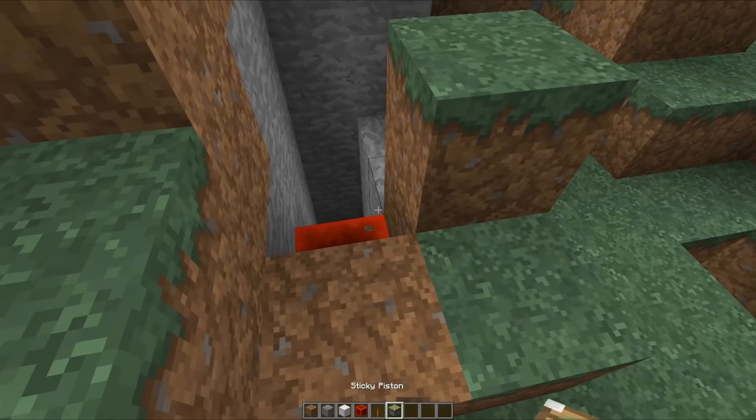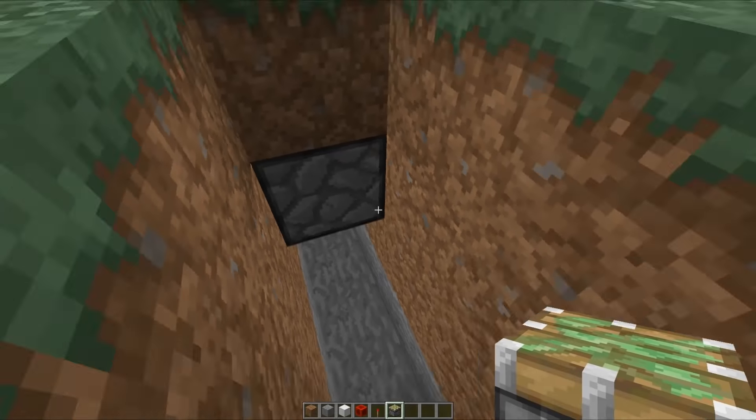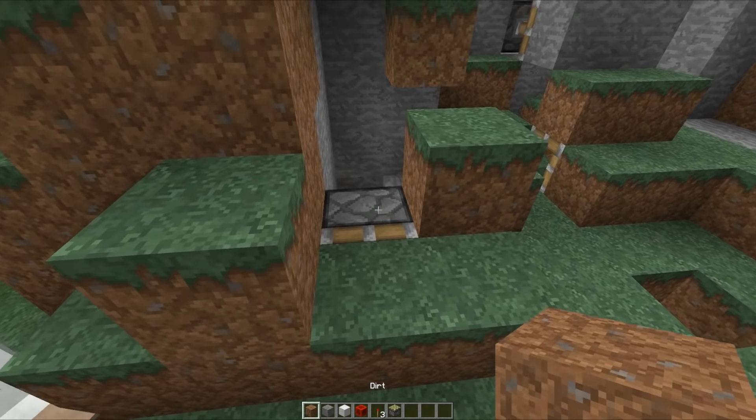Then you have a sticky piston facing in this direction with that on its face, and you can see that it sort of jitters. I think we've just about done it there. There goes the redstone torch and you can see that actually works quite nicely.